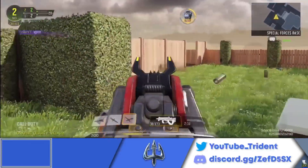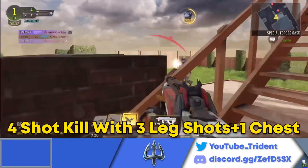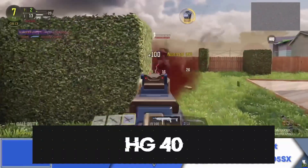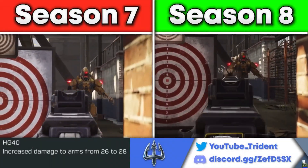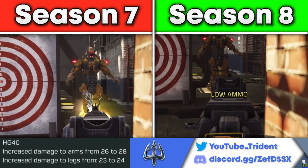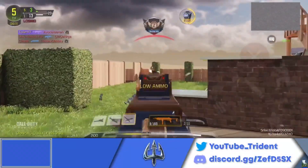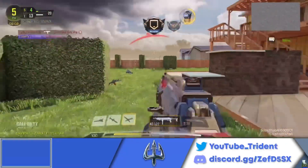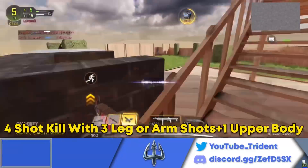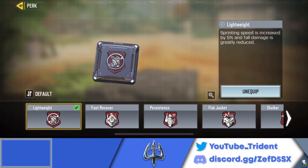The only thing this buff actually brings is that the PDW is now a four-shot kill with three leg shots and one chest shot — which is pretty specific, so the time to kill won't generally change that much. The HG40 also got buffed: damage to the arms increased to 28 per shot instead of 26, and damage to the legs increased to 24 per shot instead of 23. This doesn't change the overall time to kill drastically — it just enables a more specific four-shot kill with three leg or arm shots and one upper body shot, which previously would have taken five shots.